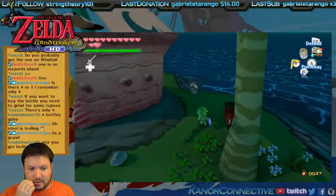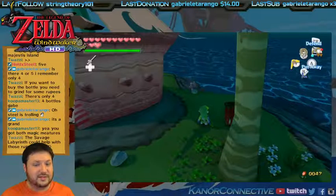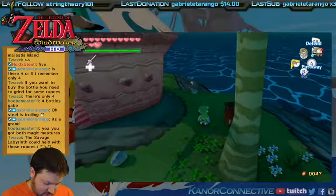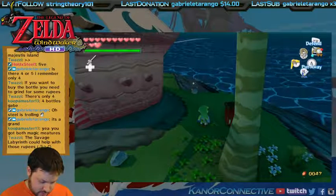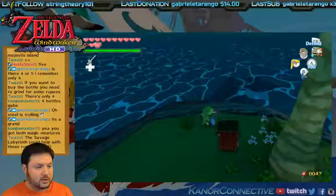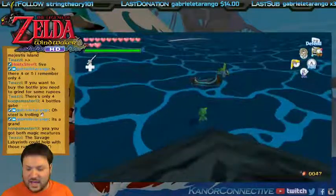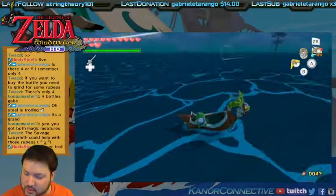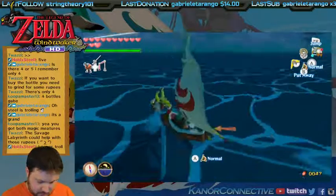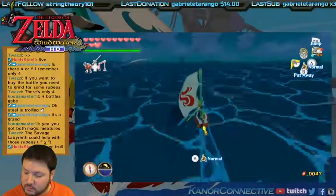The second one is in a submarine right in front of Forest Haven. I probably got the one on Windfall — that's probably the other one I got. We got these two upgrades real quick. This should be the arrows upgrade, and then that's all the upgrades. They don't even give you a full set of arrows when you get the upgrade! Oh, it does — 99 arrows! Let me check that off my list. We've got all the upgrades.